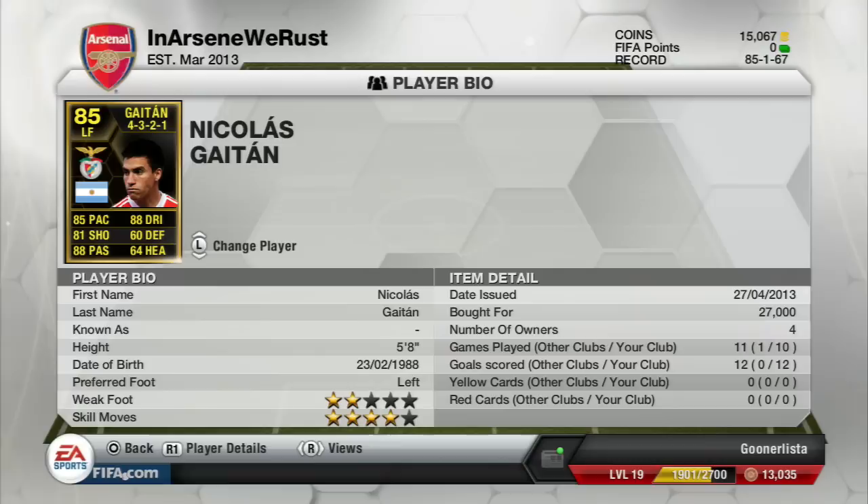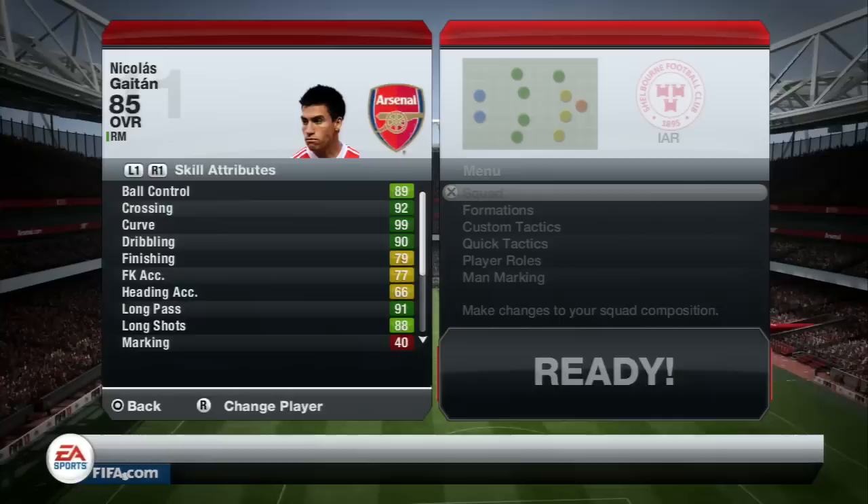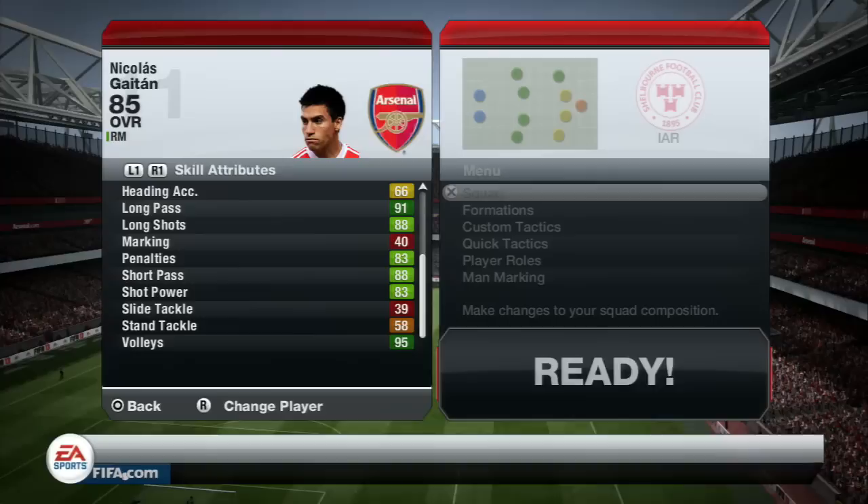He's five-foot-eight, left-footed, with a two-star weak foot and four-star skill moves. I was originally asked to review his first in form but hadn't gotten around to it, and now he's made a second in form I thought I'd review him. His in-game stats include 89 ball control, 92 crossing, 99 curve (the maximum), 90 dribbling, 91 long pass, 88 long shots, 83 penalties, 83 shot power, and 95 volleys.